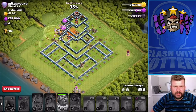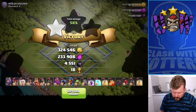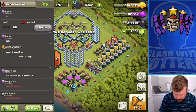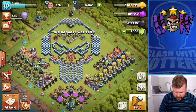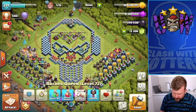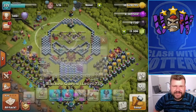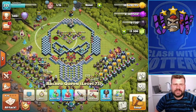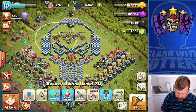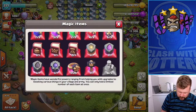And we have enough Dark Elixir now to upgrade my queen. Not bad, bearing in mind we didn't have the right gear. So we've got enough to upgrade the queen now — we will upgrade her like so and use a Book of Heroes. She is now done at level 73. I do have Runes of Dark Elixir to use, so I have one there which I will use now.